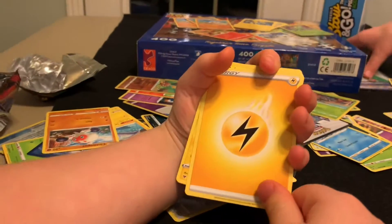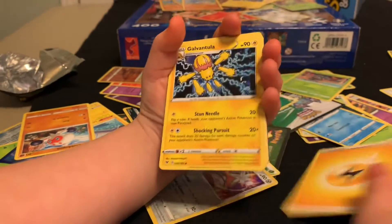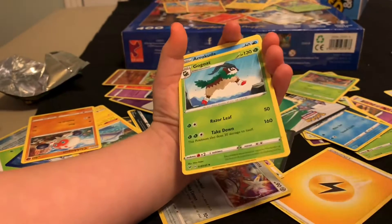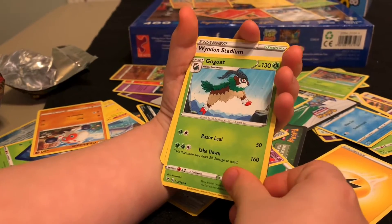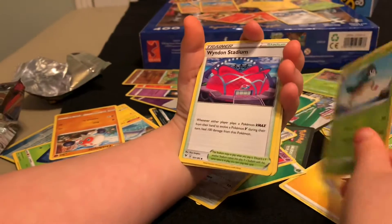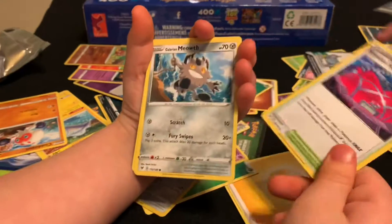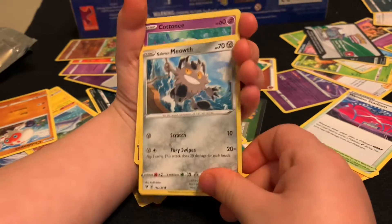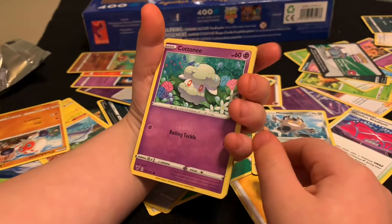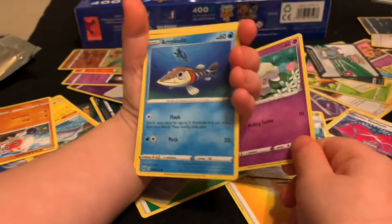All right Jax, you've got one more pack too. Lightning — yes! Lightning and a gate. Galvantula! Now we got Gossifleur quadruplets. Wyndon Stadium — it's the same pack? Oh no it's not. Galarian Meowth! Galarian Meowth. Cottonee.